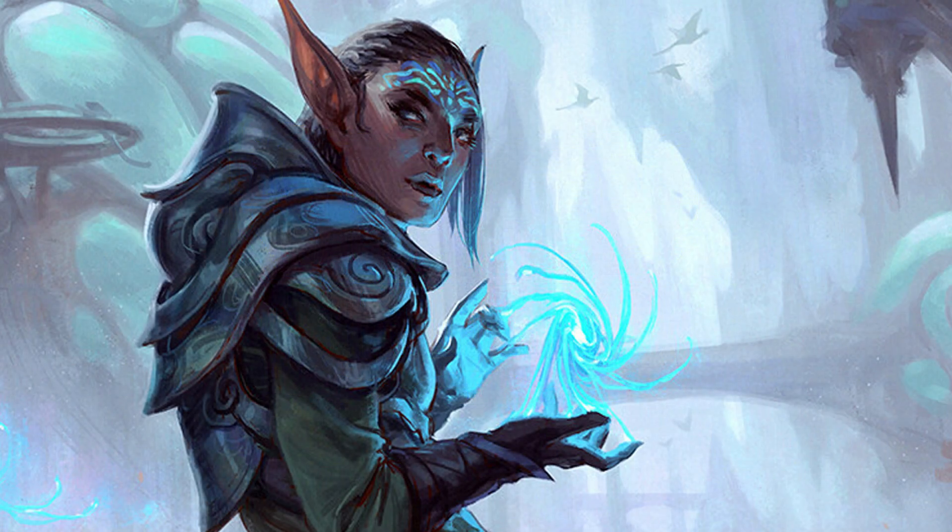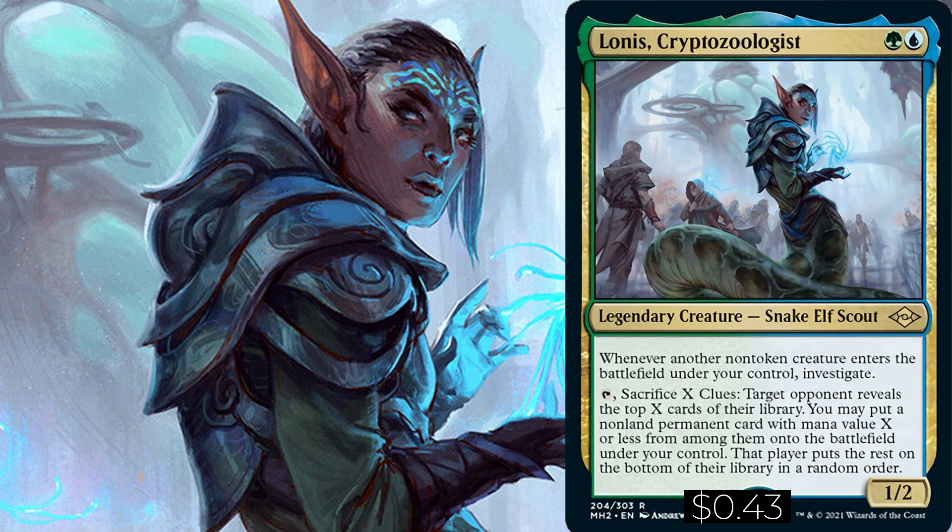On this week's episode we bring you Lonis, Cryptozoologist out of Modern Horizons 2 at a $100 budget. Lonis is a green and blue legendary creature — Snake Elf Scout. Whenever another non-token creature enters the battlefield under your control, investigate. You can tap and sacrifice X clues: target opponent reveals the top X cards of their library; you may put a non-land permanent card with mana value X or less from among them onto the battlefield under your control; that player puts the rest on the bottom of their library in a random order.